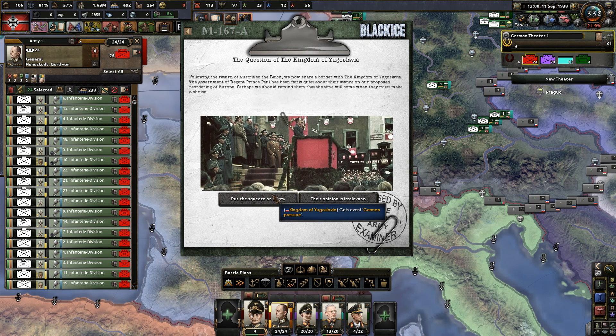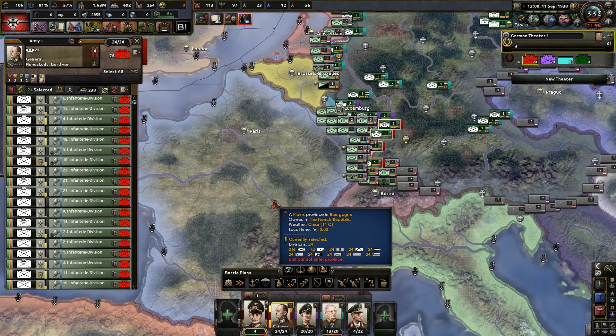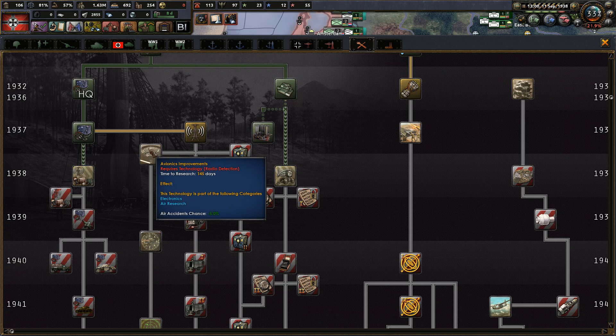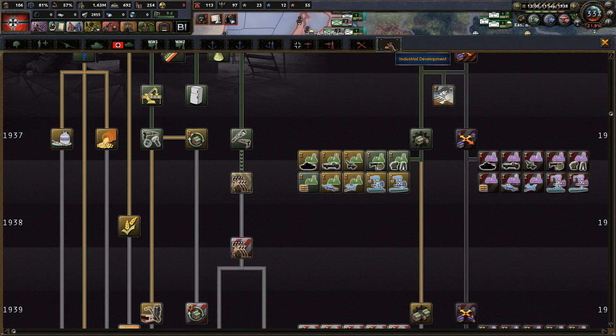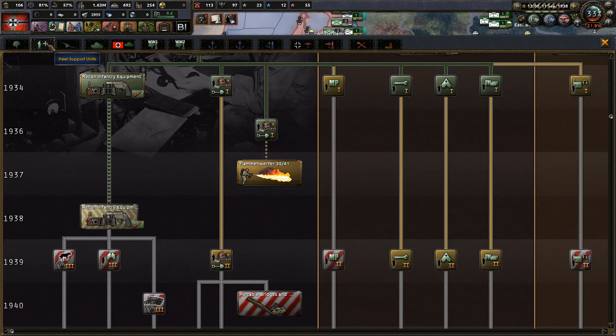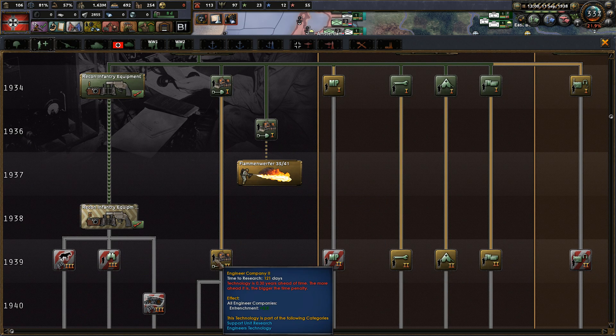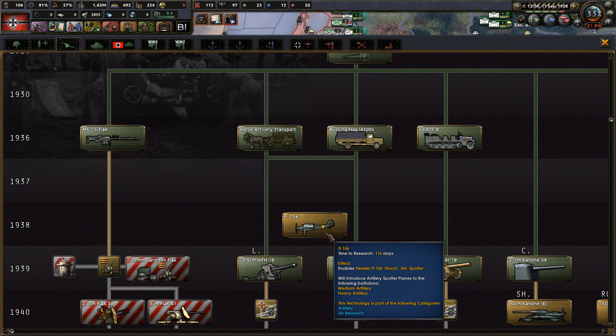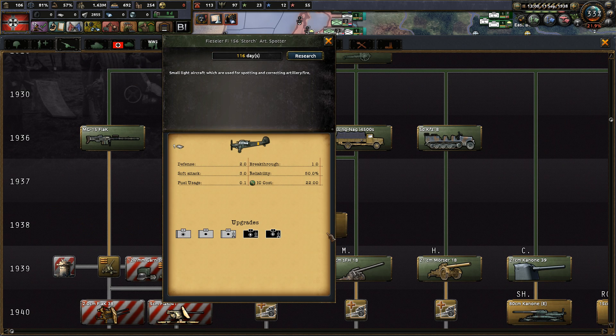Yeah - put the squeeze on them. Hey now I did get a research slot, maybe because it's core territory - neat to be honest. Let's see here - artillery, no, we're here, support units. Oh it's not that bad yet. Don't want the flamethrowers. The artillery - this is a spotter plane thing which gives you a pretty soft attack, a little bit of a breakthrough. No, I'm not gonna get those yet.